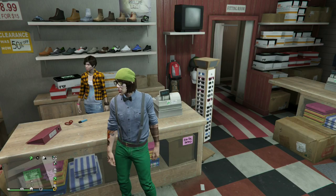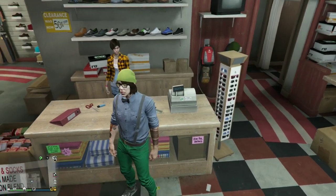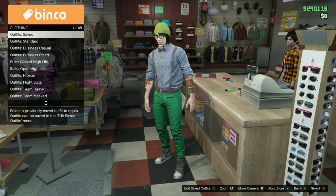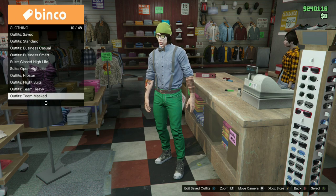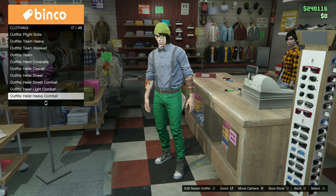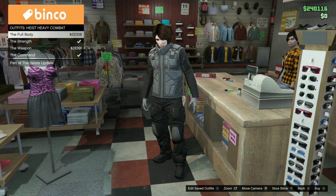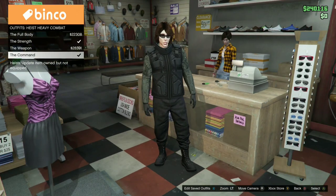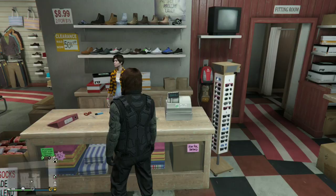All right guys, the first thing you want to do is walk into a clothing store. Walk up to the little desk clerk here, hit right on your d-pad. Go all the way down to outfits, heist, heavy combat. Once you get to that, you want to go down to the command outfit and buy it.